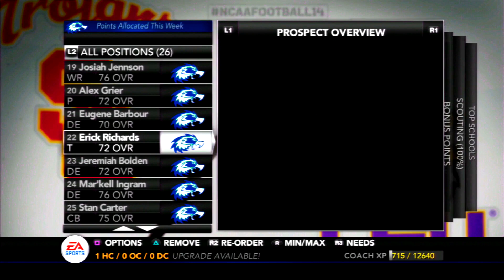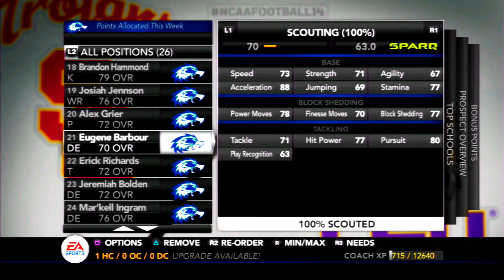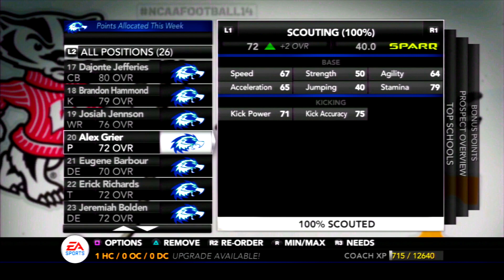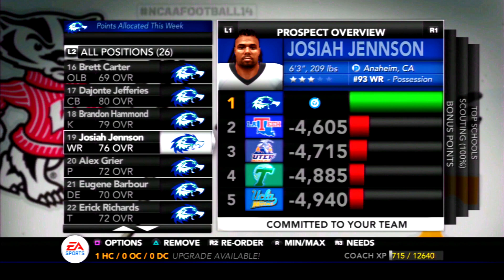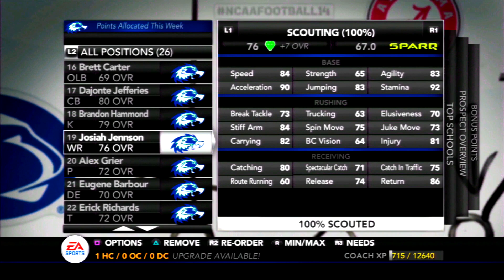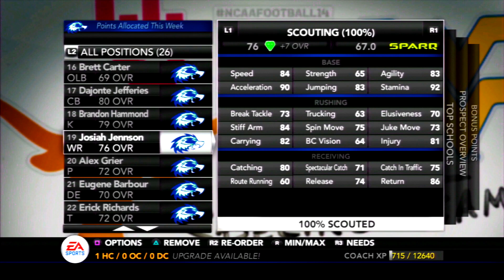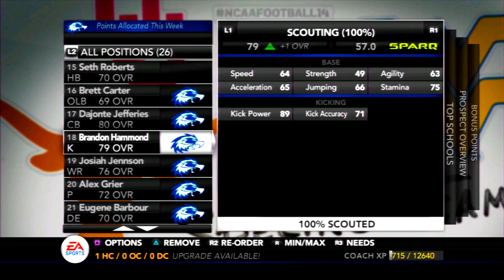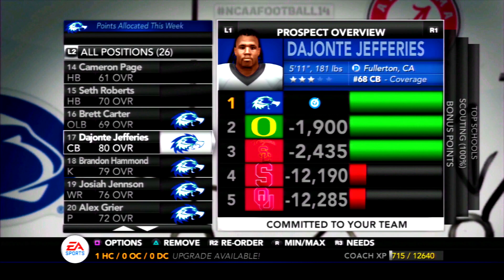Eric Richards is a tackle at 72 overall — better run blocker than pass. Barber at 70 overall probably won't see the field for quite some time. We did get a junior college transfer at punter — Alex Greer — who could take over for Dominic Day next year with 71 power and 75 accuracy. We also have a 76 overall receiver coming in, but I felt his overall was a little overrated — he only has 84 speed and 60 route running, so it might be a struggle to get him open despite having 80 catching. We'll have a brand new kicker next year in Brandon Hammond with 89 kick power right away, so I'm pretty confident he can step in nicely.